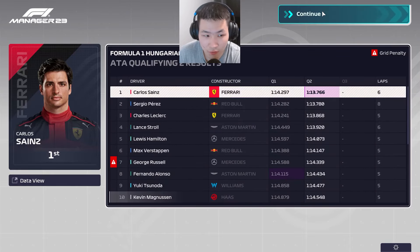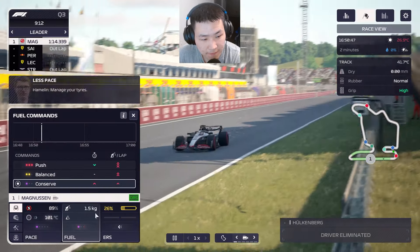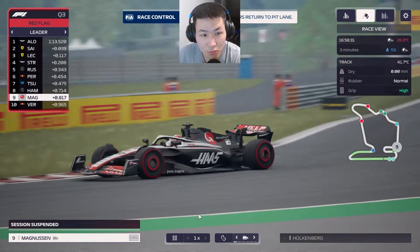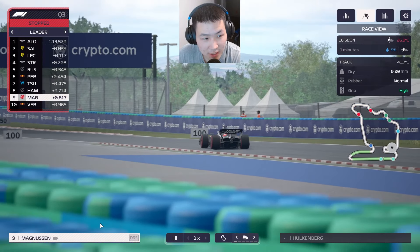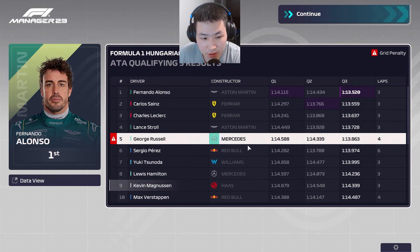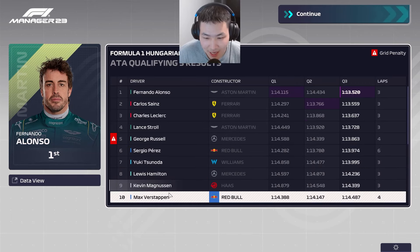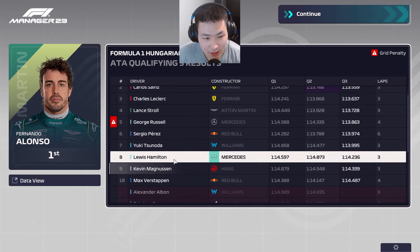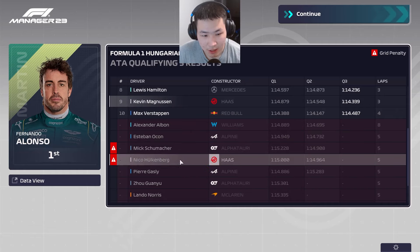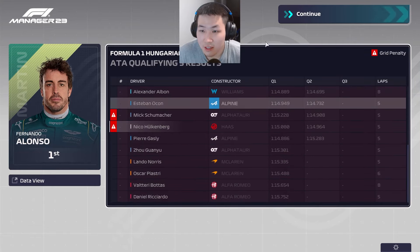Our first Q3 lap gives us a banker time of 114.3. Just as we were about to push for an improvement, there's a red flag — someone crashed, possibly George Russell. Kevin Magnussen ends up P9, ahead of Max Verstappen in P10. Hülkenberg qualified P14, and both our guarantees are met, though Hülkenberg will drop a further three grid positions due to his penalty.